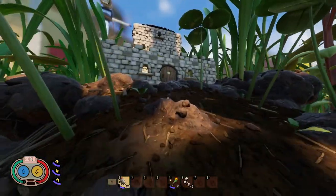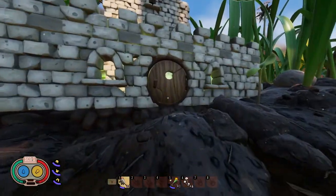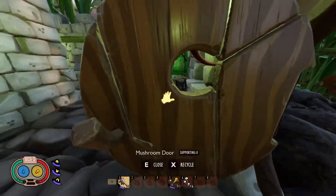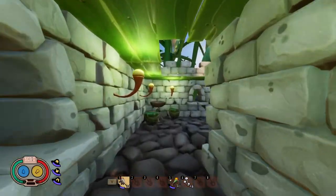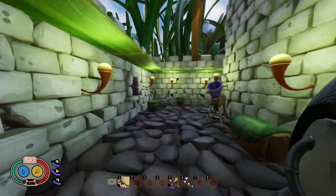If you want to build a castle like this in Grounded, you're going to need a lot of mushroom bricks. Mushrooms can be found all over the backyard or you can grow your own. In this video, I'm going to show you all the mushroom and toadstool locations in Grounded and how to make mushroom bricks.